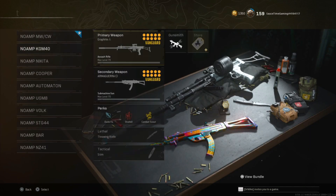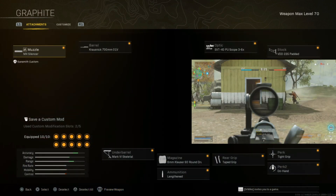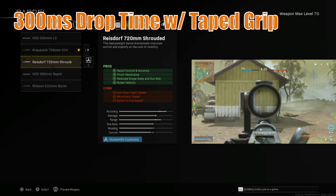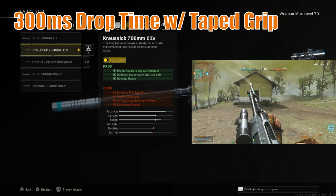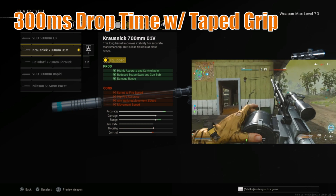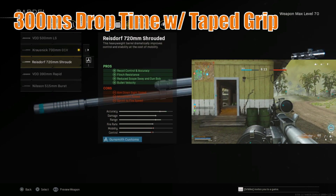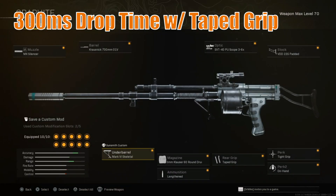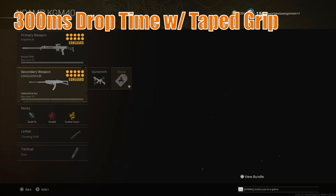For our first Vanguard weapon, we want to talk about the KGM-40. The build is going to be the MX Silencer, the Krosnick 700mm or the Raysdorf 720mm — you can choose between 8 meters of extra damage range with the 700mm or better control and less mobility with the 720mm. The Mark VI Skeletal or whatever underbarrel you want for extra control, and the 8mm Kloser 60 round with lengthened taped grip for that increased weapon swap.